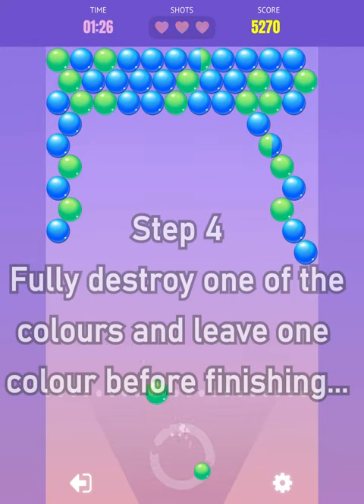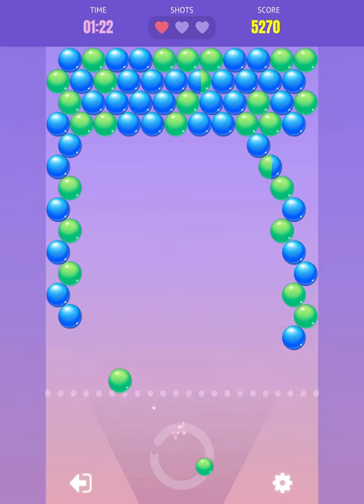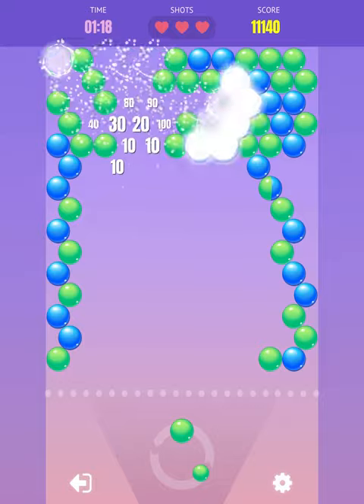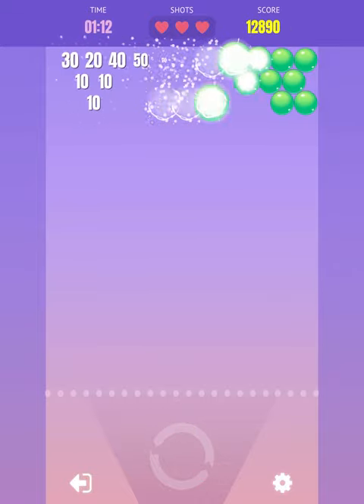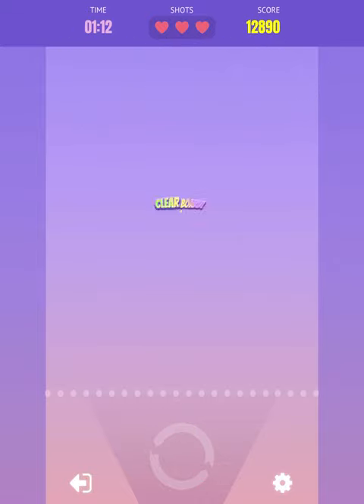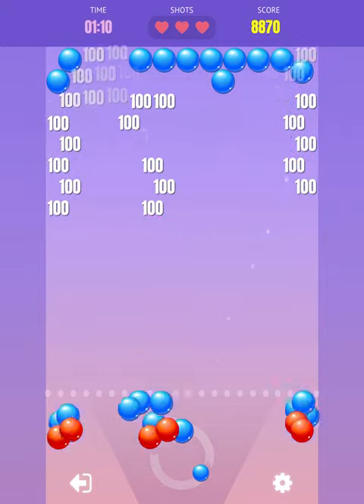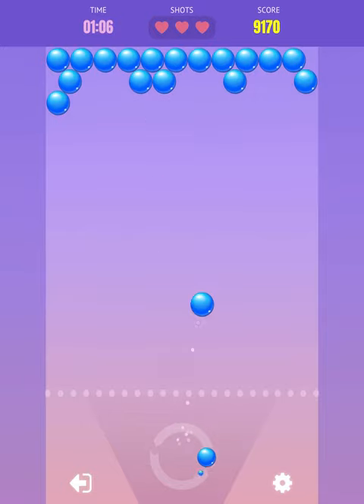Step four is to fully destroy one of the colors and leave one color before finishing. After finishing, when you're left with one color, do stack — even if there are only three or four seconds left — try to go for that last clear-board kill to pop up one more layer. It's only going to be a thousand or two thousand extra points.